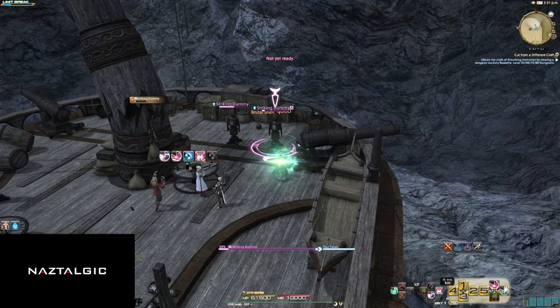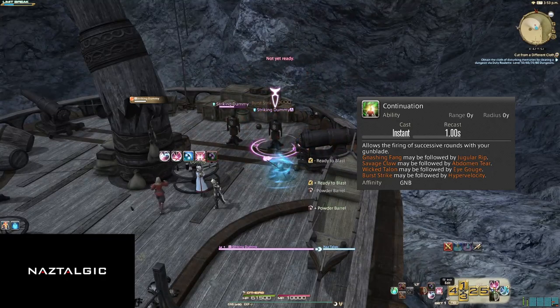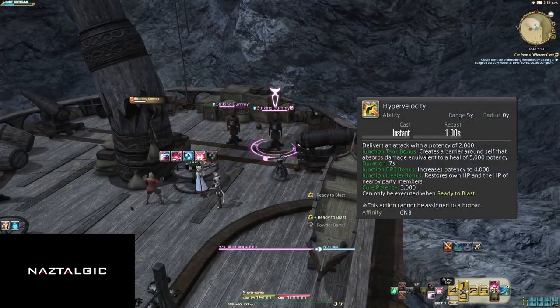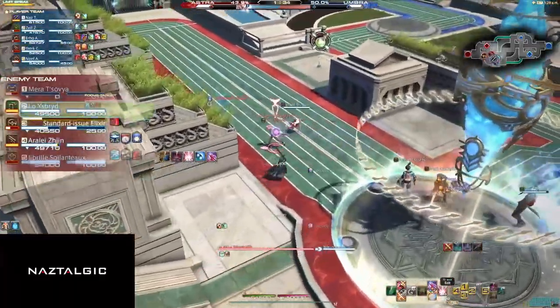Burst Strike does 6,000 potency and grants us Ready to Blast. Ready to Blast changes Continuation to Hyper Velocity. Hyper Velocity is an off-GCD with various effects depending on what we use Draw and Junction on.